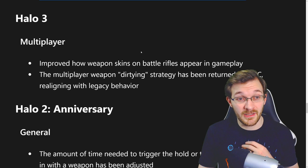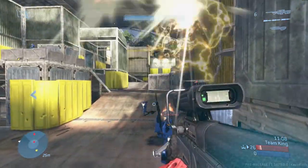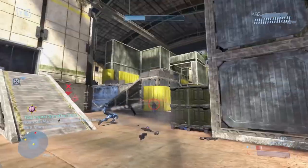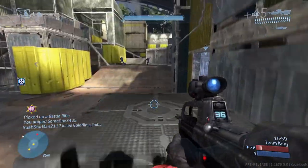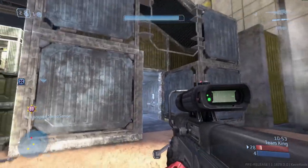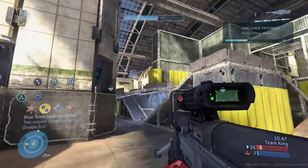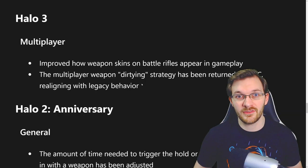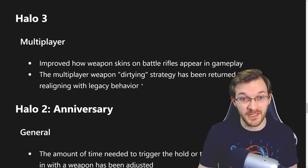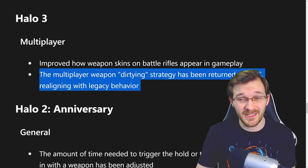For Halo 3, they made a significant update to the gameplay. They brought back dirtying weapons into Halo 3. In hardcore, weapons spawn in the air and drop to the ground — when a weapon drops, that's when the timer starts. Dirtying a weapon means picking it up while it's falling as it spawns, and as you keep walking and then stop, that's when the weapon disturb time starts. This gives your team an advantage to know when power weapons are coming back up. It's a very important feature for the competitive side and I'm really glad they brought it back.